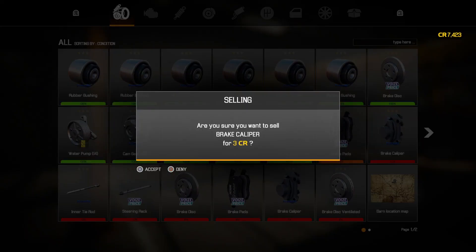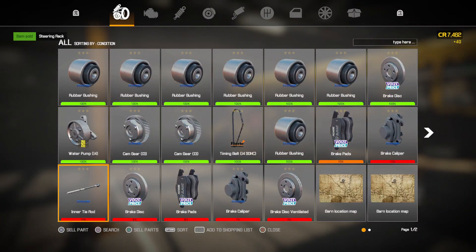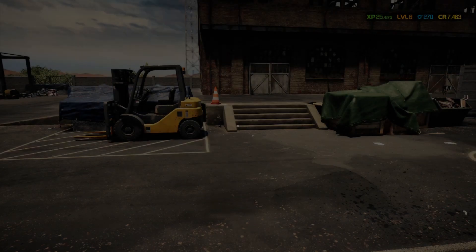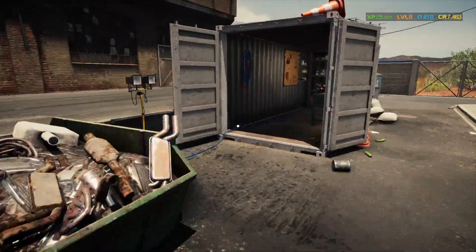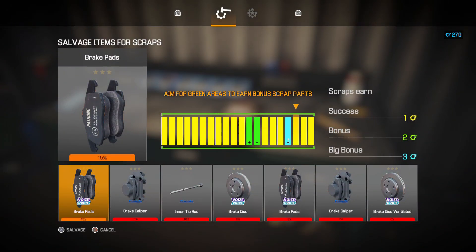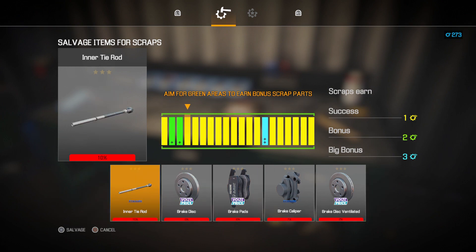Some of these really shoddy ones we'll go break down real quick. We do have extras, and it looks like we have an extra brake disc — I think we bought that in that mission. We have a 100% brake disc here, so let's go ahead and go in the back and break these parts down just to get them out of the inventory, and then we'll get ourselves a new job.